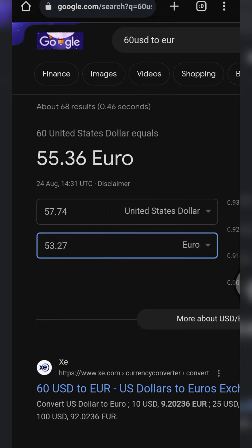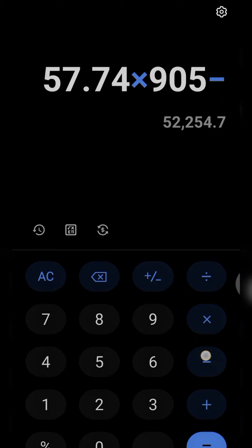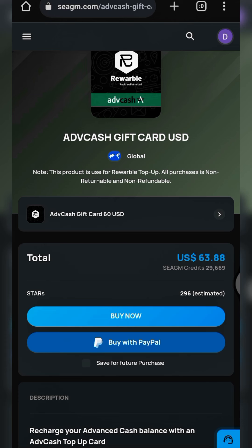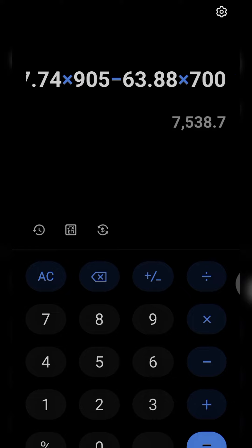Now let me proceed to the calculation and show you the total profit you can make. We have a total of 57.74 left. Multiply this by 905 — that's the current rate on Binance as of today. Our total purchase was 63.88 USD. PayPal funds are sold at 700 Naira per USD, so multiply 63.88 by 700. As you can see, for this arbitrage involving a total of 63.88 USD — less than 100 USD — you'll be making a total profit of 7,500 Naira.